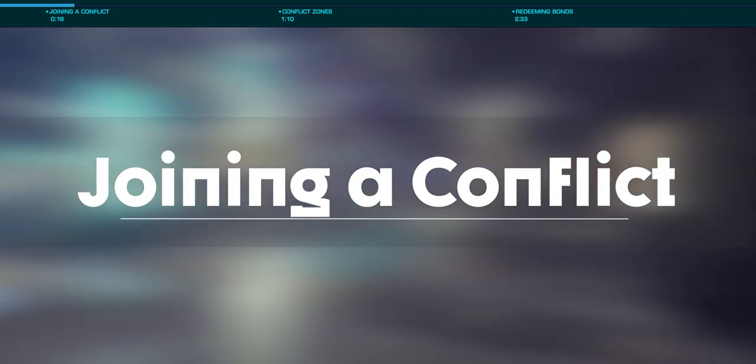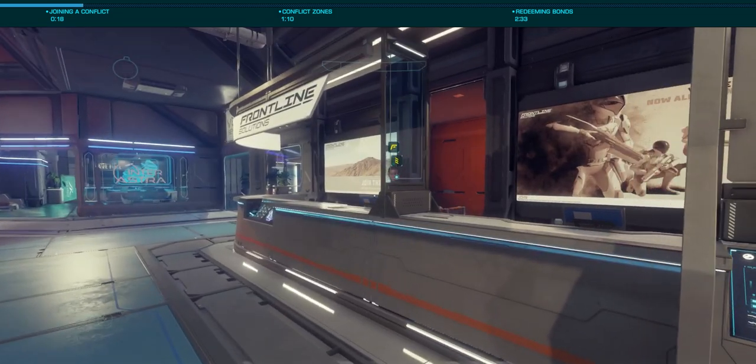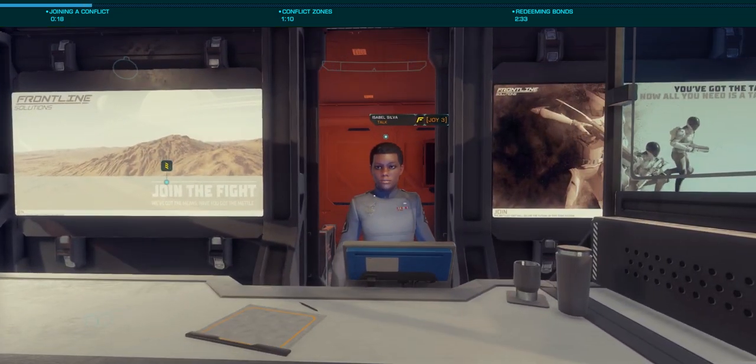There are two primary ways you'll join a conflict: either by a Frontline Solutions dropship, or flying there in your own ship.